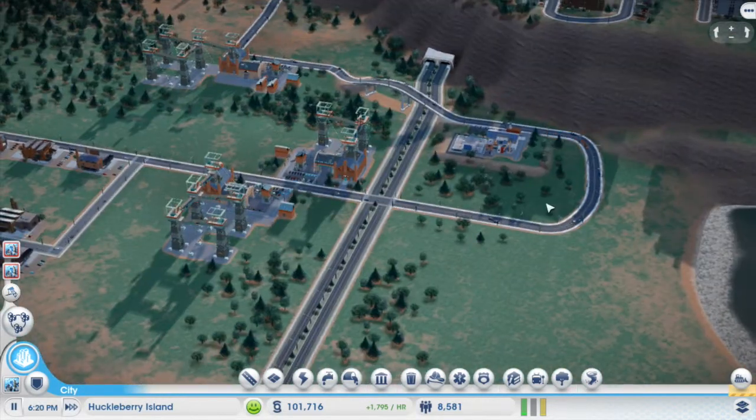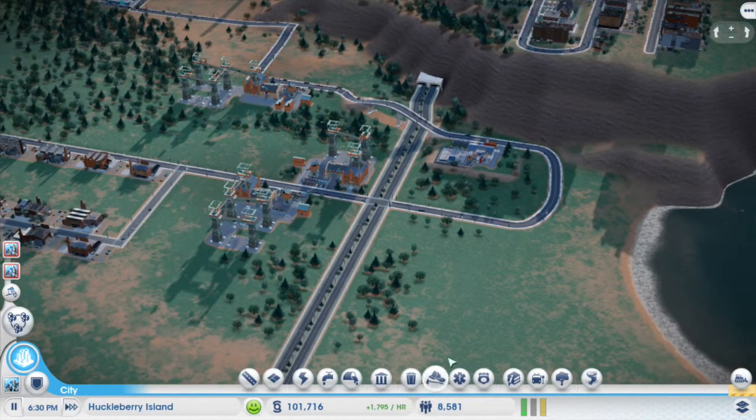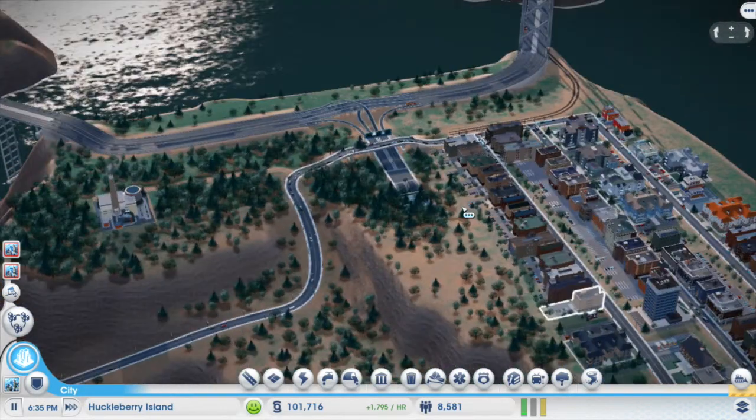I haven't decided yet. At one point when I had destroyed everything and pressed play, I was running about negative 8,000 an hour. I got down to about 10,000 and then it slowly started to climb back up because my mine started working again and I started making more profit. Now I'm back to over a hundred thousand.